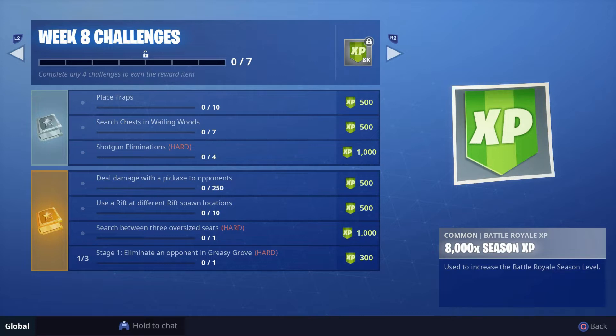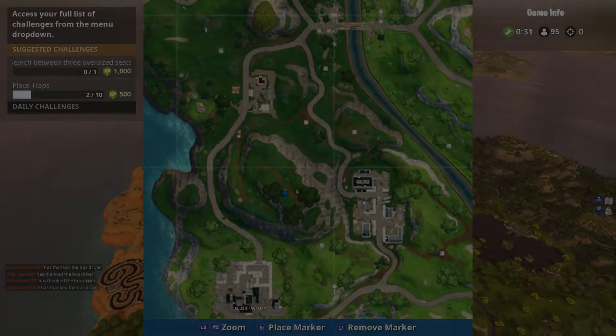which I am a little bit bummed about — they did not do the progression like last week where you search different chests in different named locations as you go along, because this just makes it too difficult to get chests. Other challenges include shotgun eliminations, deal damage to opponents with a pickaxe — I jumped into squads just to knock people down and then pickaxe them — use a rift in different rift spawn locations, search between three oversized seats, and then eliminate opponents in Greasy Grove, which progresses to Lonely Lodge and then Fatal Fields.